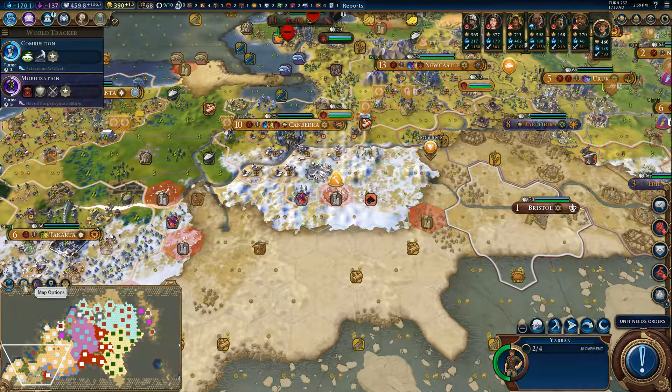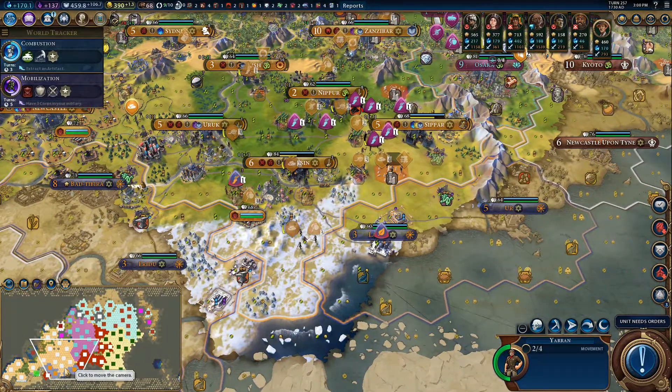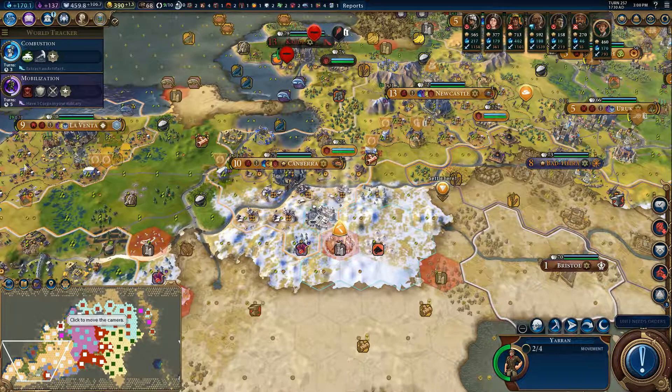We're winding down our war with Gilgamesh. We only have four more cities to take, and they don't look like they're going to put up much of a fight.